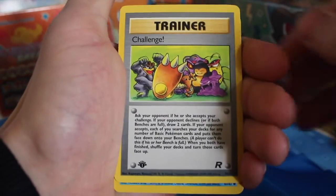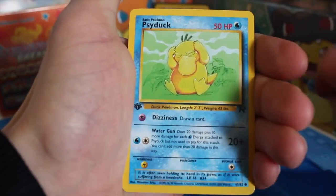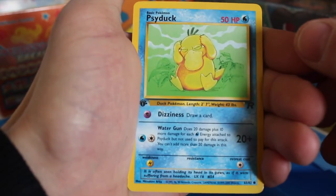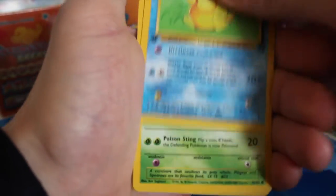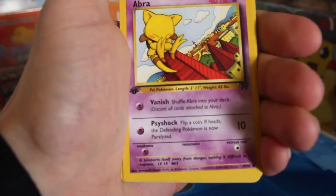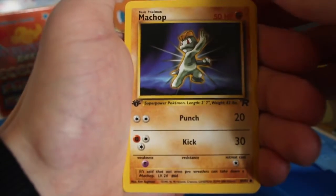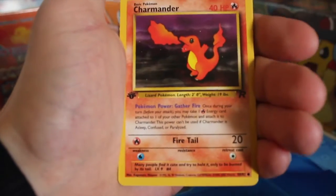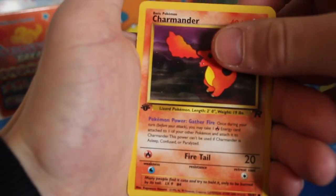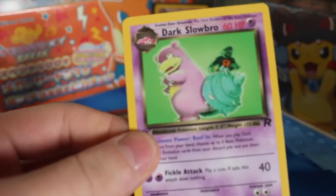The Boss's Way, a Dark Machoke, Challenge, an Oddish — oh the Psyduck! Just the artwork, so good on these cards. Wizards of the Coast were so good. Got an Ekans, an Abra, a Slowpoke, a Machop, a Charmander, and the last one is a Dark Slowbro. Oh well — all in all we didn't get a holo.